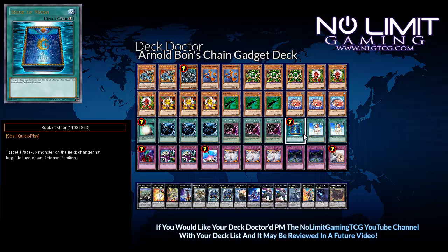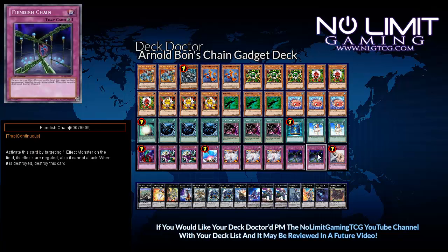For the traps, we dropped the Traptrix Trap Hole Nightmare, the Breakthrough Skill, and the Torrential. You're playing basically a 2-2 negation setup in the form of two Chalice and two Fiendish. Fiendish is kind of good against things like Nephilim or Construct — they can't attack over something and they don't get bigger. It also prevents them from attacking. I'm still kind of iffy on Fiendish Chain versus Breakthrough Skill right now — you're welcome to go back and forth between the two. Fiendish is what I currently prefer, so it's going to be in here.